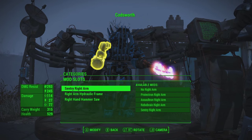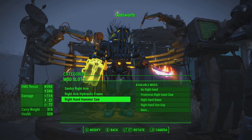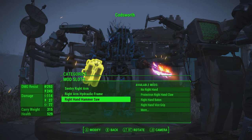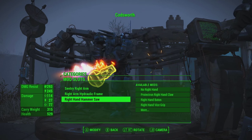I did the same exact type of build for the right arm, except for this arm I used a Hammer Saw, which is easily the strongest melee weapon you can select when creating a melee robot build. It does 114 damage on its own, and you're going to see just how much this weapon shreds in a little bit.